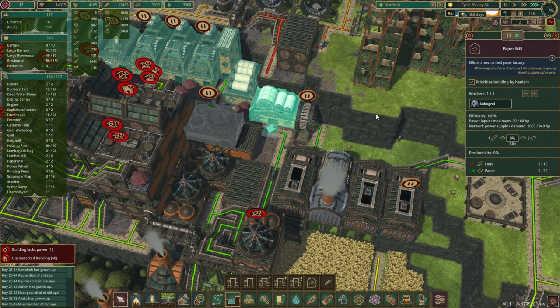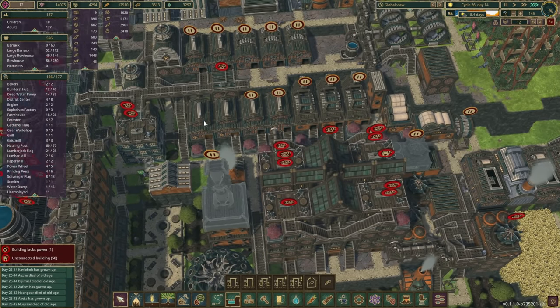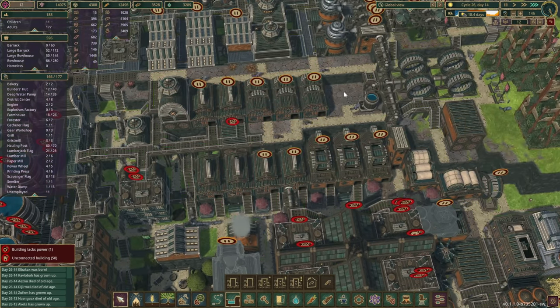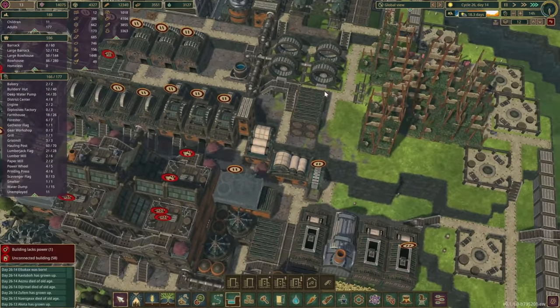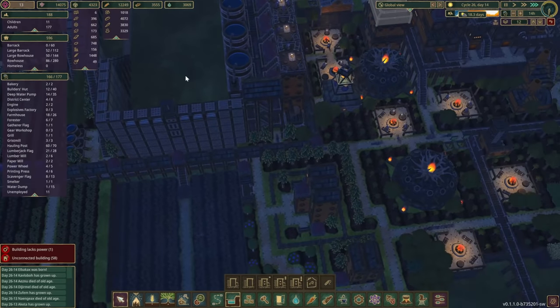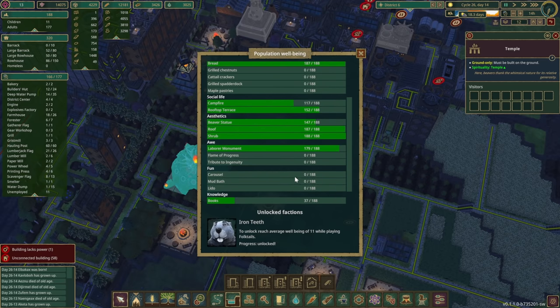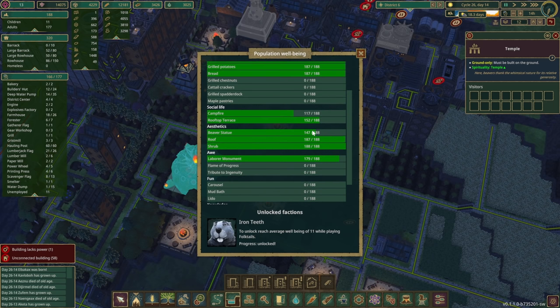We could save a bit more power if we turn off one or two of them, but they only take 50 horsepower so it should be okay. Let's take a look — the temple is pretty much maxed out, books are starting to grow, which is great. Carousel and Tribute to Ingenuity are the last two things we really need.